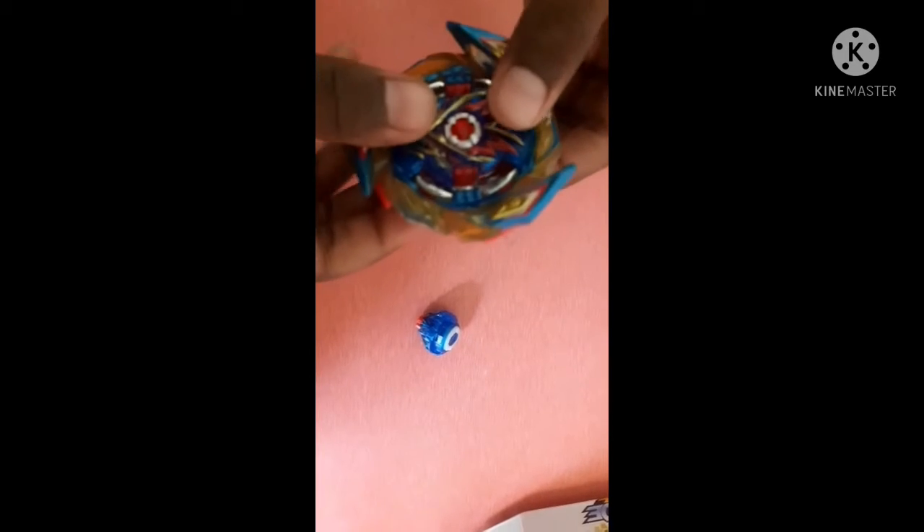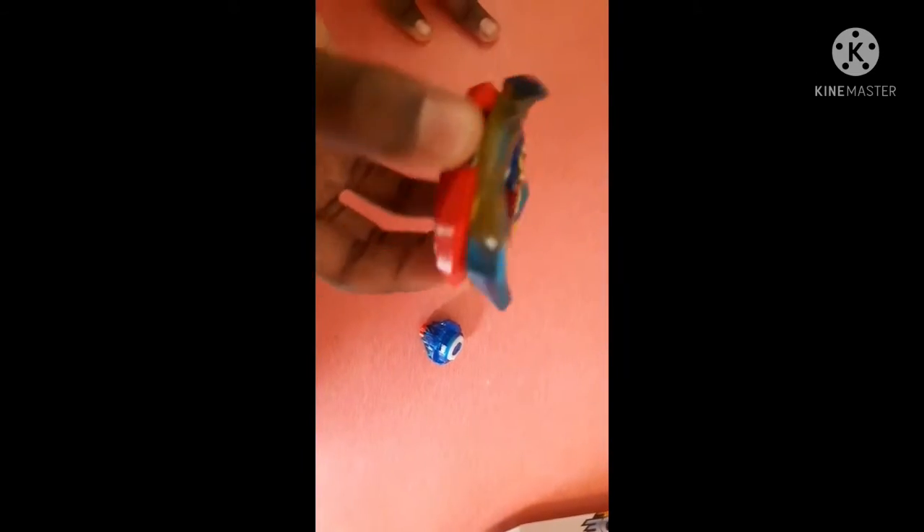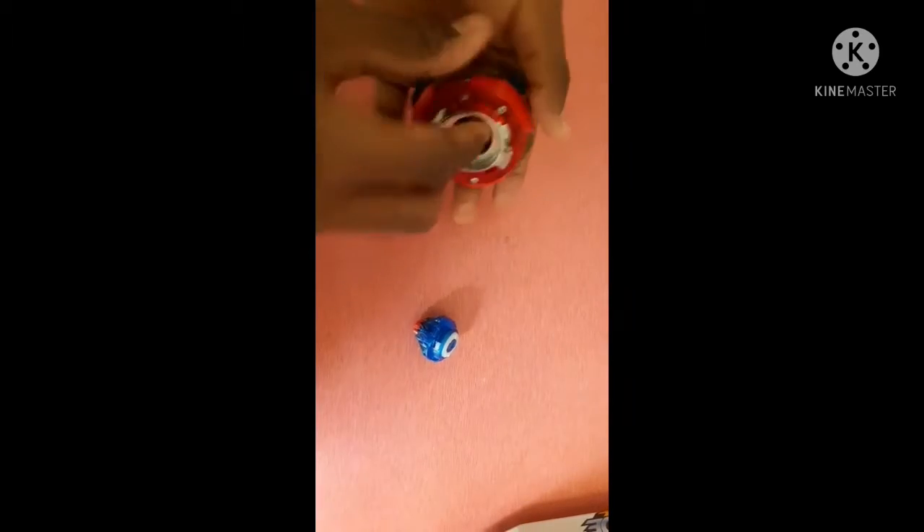Let's check the chassis, let's put it in. Yep, I have put it. You can see the wings. Let's take the Evolutionary Dash Driver. So Brave Valsh React with the Evolutionary Dash Driver — the Brave Valsh React assembly is completed. Let me put it on.